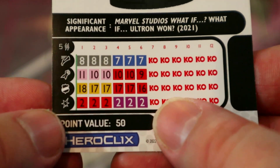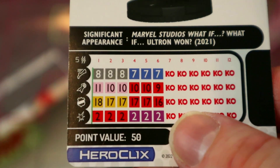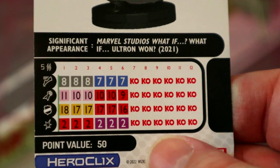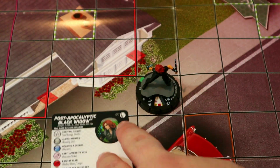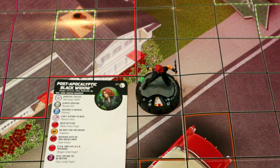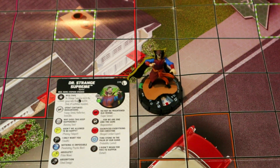Late dial she gets plasticity, blades, and close combat expert. You probably don't want to risk the blades too much unless you need to hit for four or five. The super senses is great too. The traded steal energy and stealth is actually really great — close combat expert helps her hit to steal energy and heal back up, and stealth keeps her alive. For 50 points she's just another good Black Widow, capturing the spirit of the post-apocalyptic theme with steal energy.